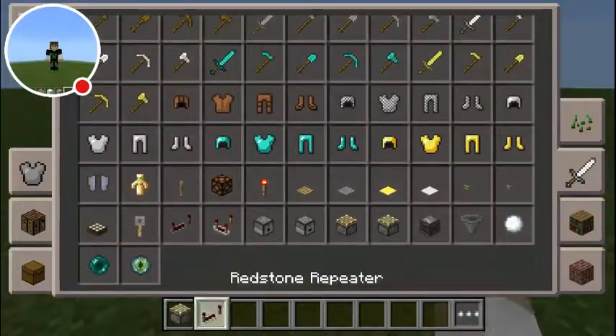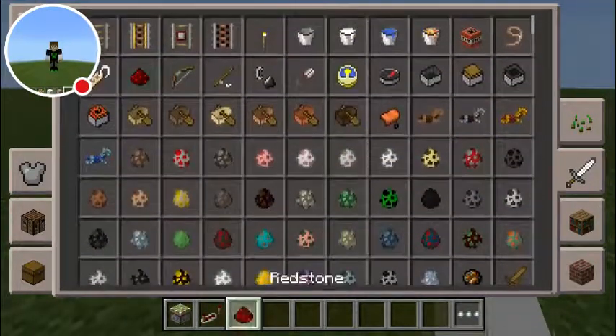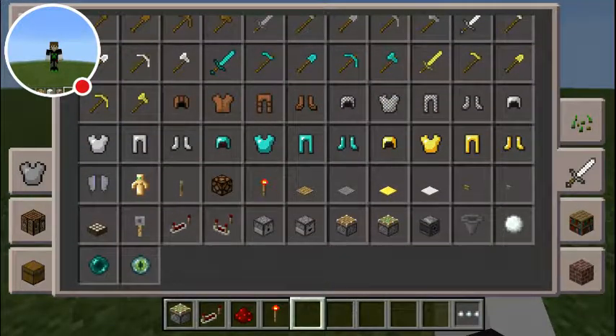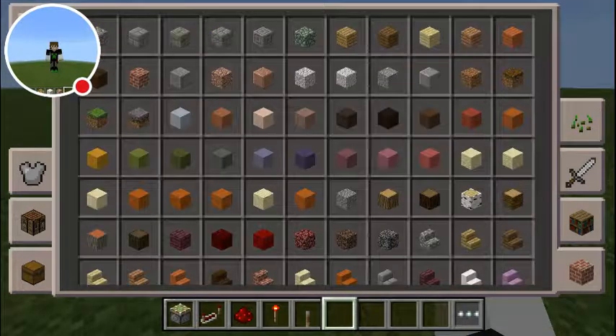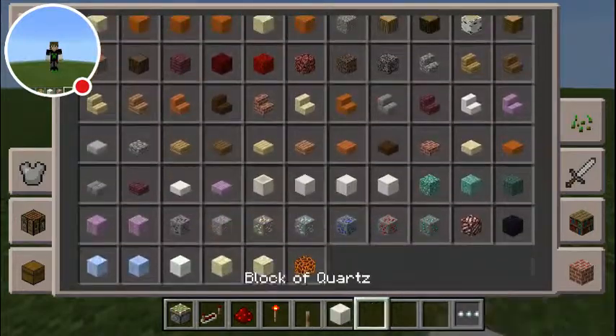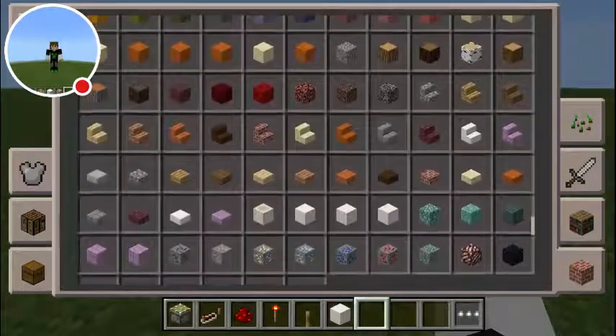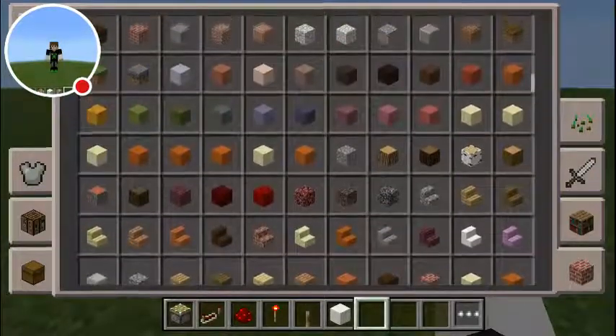First off, you're going to need a sticky piston, a redstone torch, redstone dust, a torch, a lever, a block of choice, and stairs.